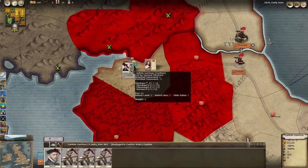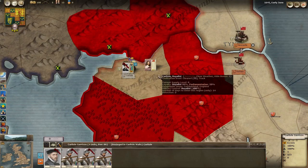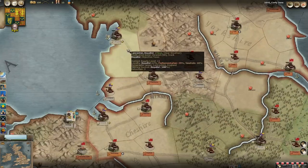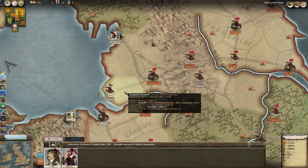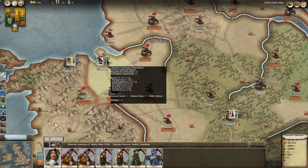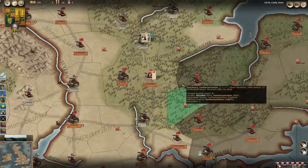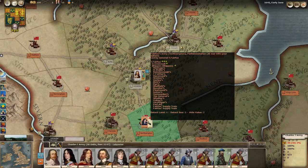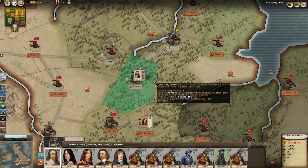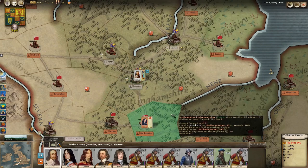We have Carlisle and it's currently under siege - we have a small garrison there under Glenham. We hold Lancaster with a small force under Derby, Liverpool, Chester with a reasonable sized force under Byron. The main army for the King is here at Leicester, facing the main parliamentary army under Fairfax down at Northampton. So historically the King marched south and was defeated at the Battle of Naseby.